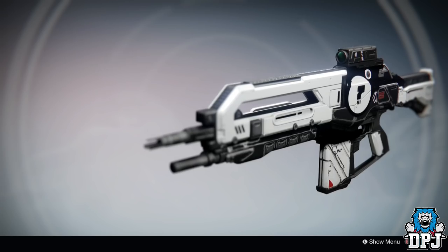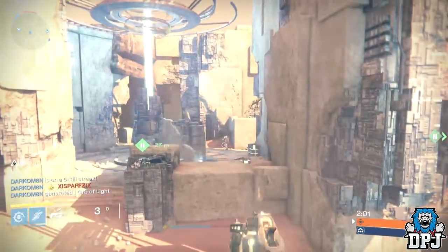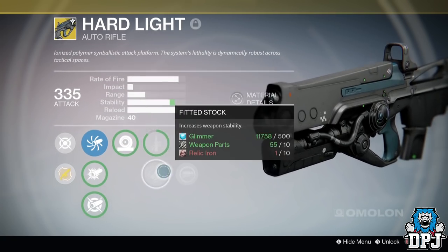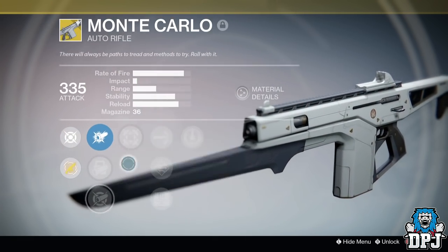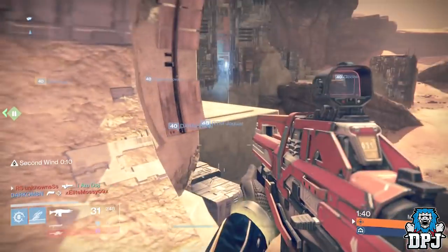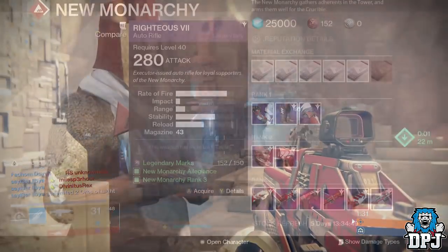The Dead Orbit vendor has one for sale but the roll isn't the best. I've had one drop but again the roll is slightly below par, so I can't give an honest opinion as I haven't had a great roll version. There are also three exotics that fall under this auto rifle type: the Hard Light, the Titan-exclusive Fabian Strategy, and the Monte Carlo. Of the three, my choice would be the Monte Carlo, but all three have their plus sides.